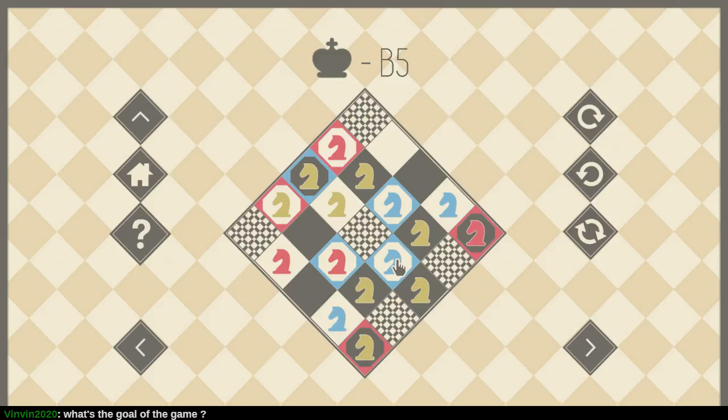One thing you can't easily do with knights is switch a pair of knights — to put one on one square and one on the other. Like switching a blue and a red there is kind of tricky. Thankfully I didn't have to do that.